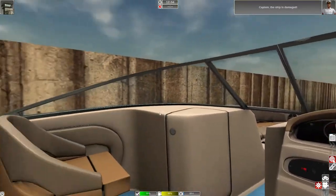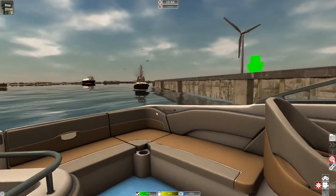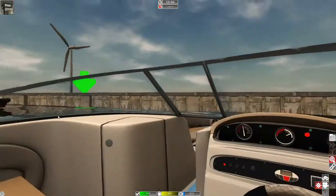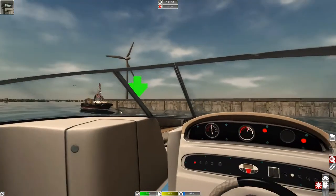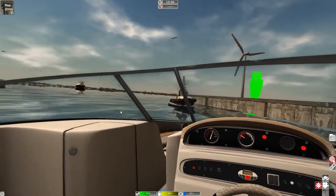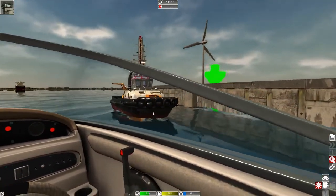I hit the boat! That little nudge did 55 damage to the boat. Let's put it in reverse and back it around. There are supposed to be rubber bumpers on this stuff — it wouldn't have done that much damage. I barely tapped it. Make sure nothing's behind us. The water looks gorgeous; I love the water. Let's put it forward and go back around the other side. That looks like a fun tugboat right there.